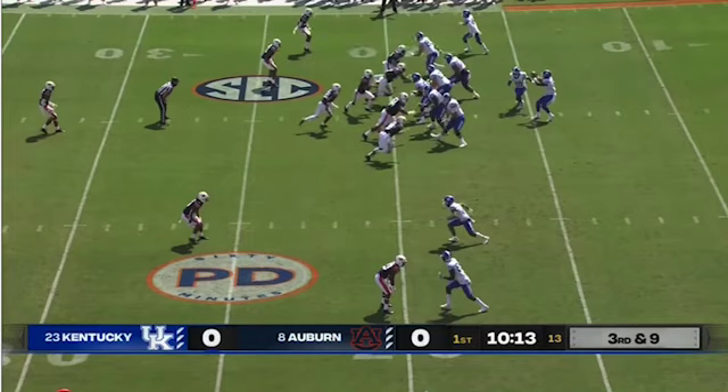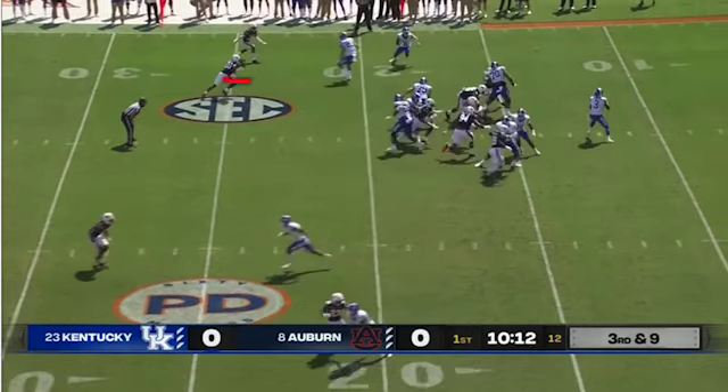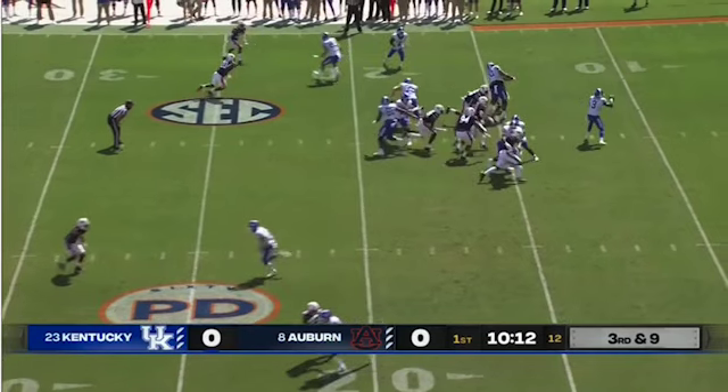The tight end's job is to kick out the man assigned to Ali. With both defenders being assigned to him, there's a little bit of confusion — that's why he comes downhill. He sees it right away, but it's going to be nice awareness by our guard to pick him off. The tight end at least gets the job done, but the right guard is really who makes the play here.